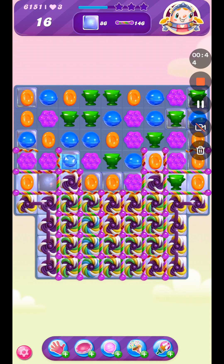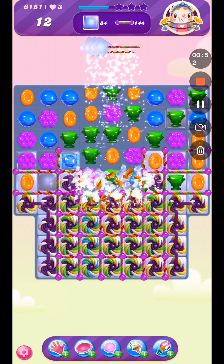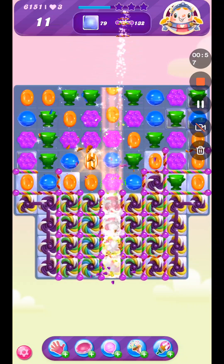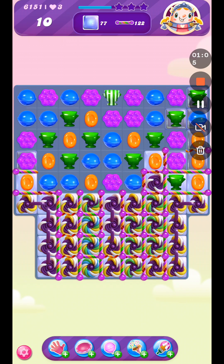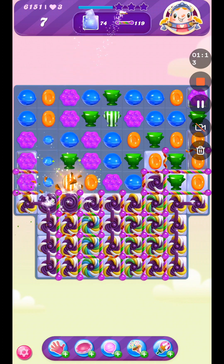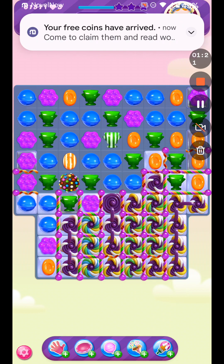We haven't got a huge amount of moves on this game, so we do need to push on with breaking everything down. We've only got nine moves left now and we still need 70 odd and 120 to kill. A color bomb combo will be amazing, which is what we've just got.